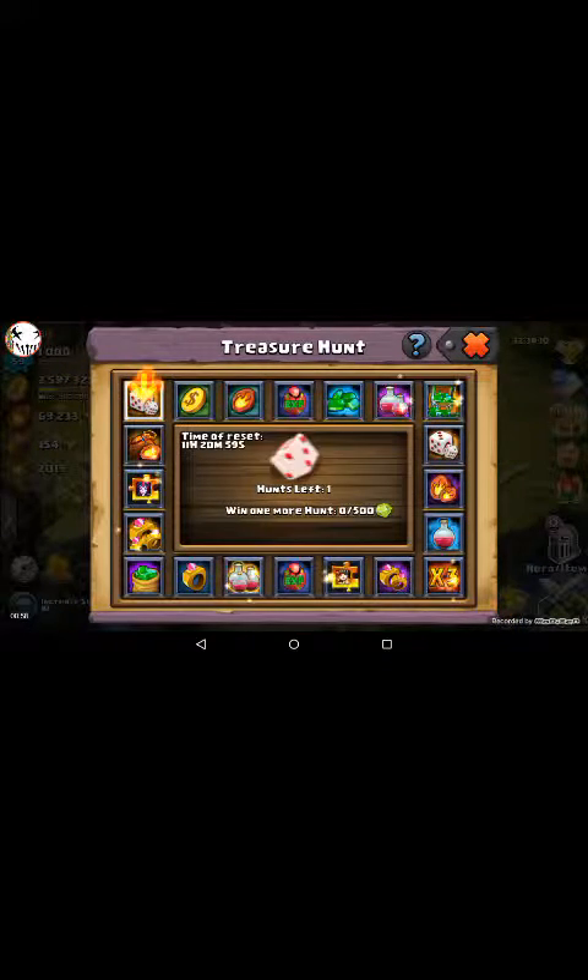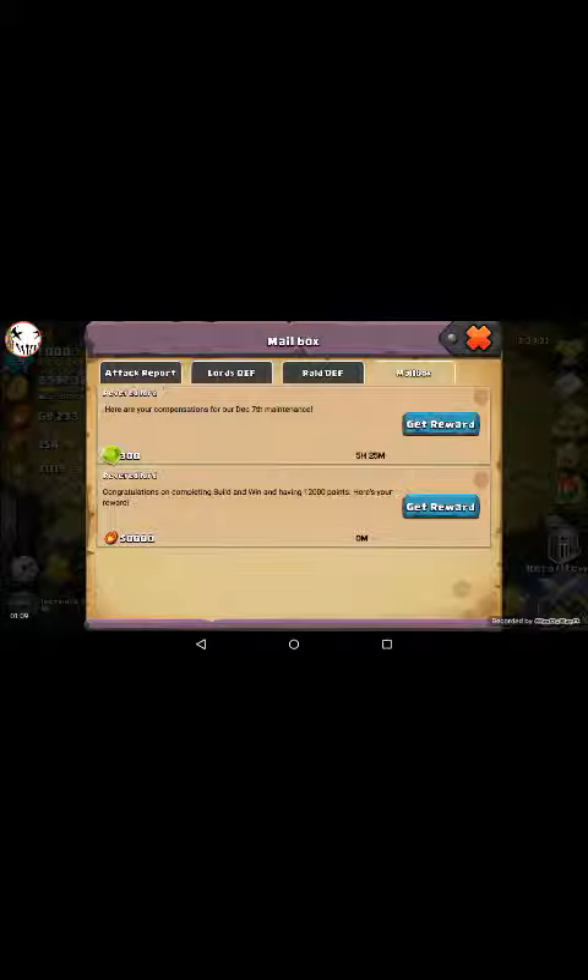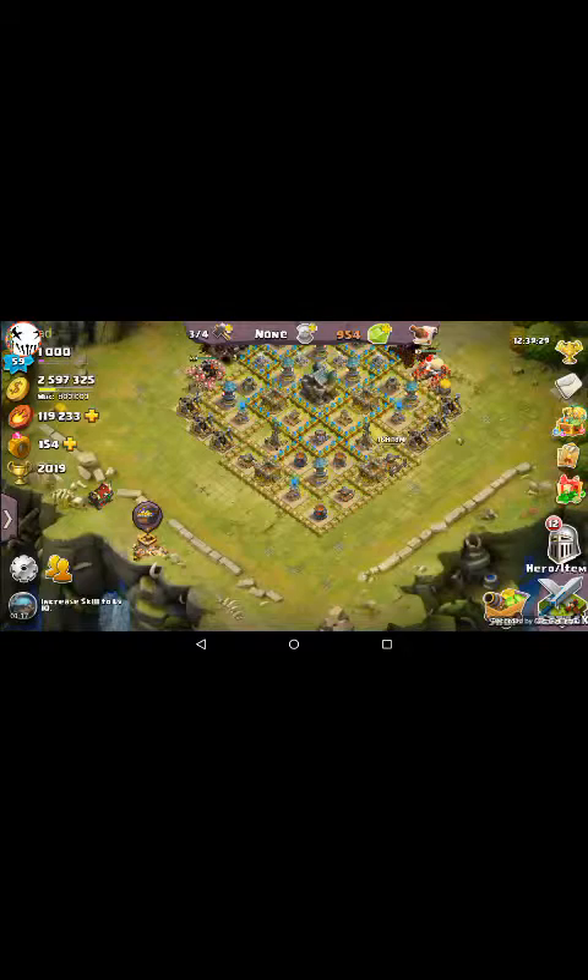We got a free 150 of whatever those were. You get a treasure hunt and you can get random items in the game. I'm not sure what munitions is, but maintenance — look at that. Every time they do maintenance you can get free rewards and all that good stuff.